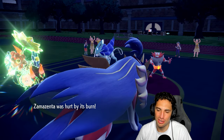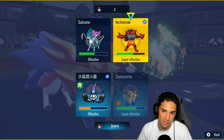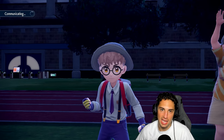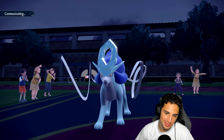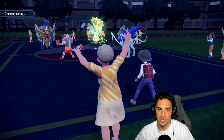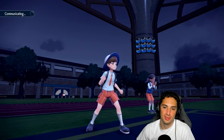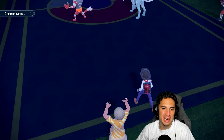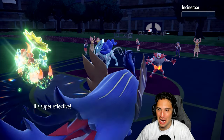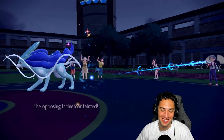The burn doesn't negate Body Press damage — Zamazenta is just an absolute dog, no pun intended. No attack drops affect it, no burns slow it down. Zamazenta is just so good. Body Press flies — critical hit too! Get on out of here, Incineroar. Now calm mind's falling out. We should still be able to do a nice chunk of damage with Zamazenta and Chandelure. I'm hoping we can get a crit and just take out this weakened Pokémon.